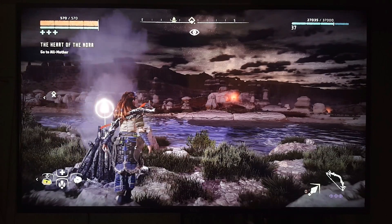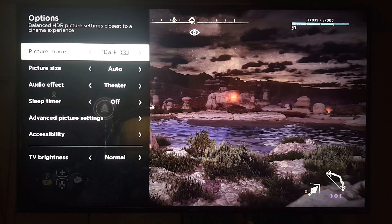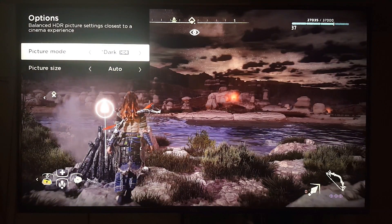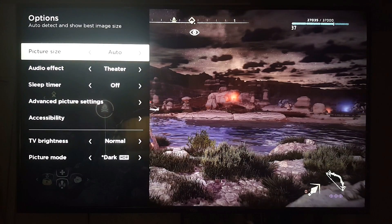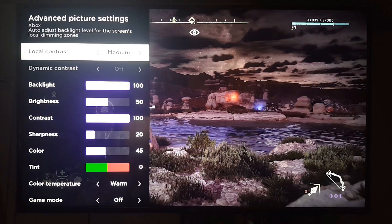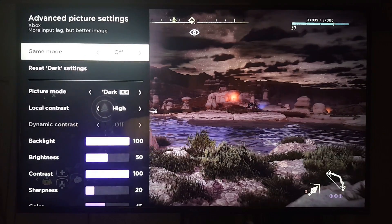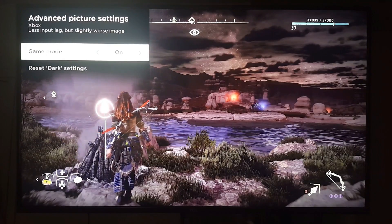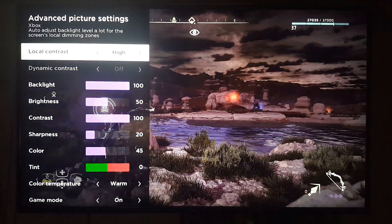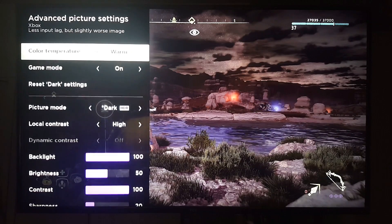Before I continue, let me show you the settings I have on this TV. TV brightness is set to normal, picture mode is HDR Dark — there are three options: normal, bright, and dark; the dark one looks very nice, warm, and neat. In the advanced settings, I have local dimming set to high for better contrast. With the update, I can now turn on game mode and still have local dimming on high.